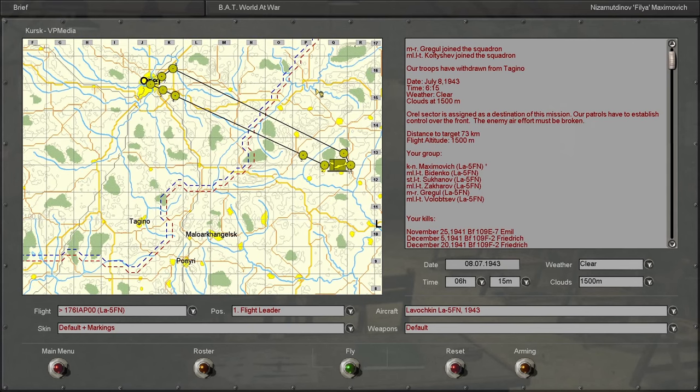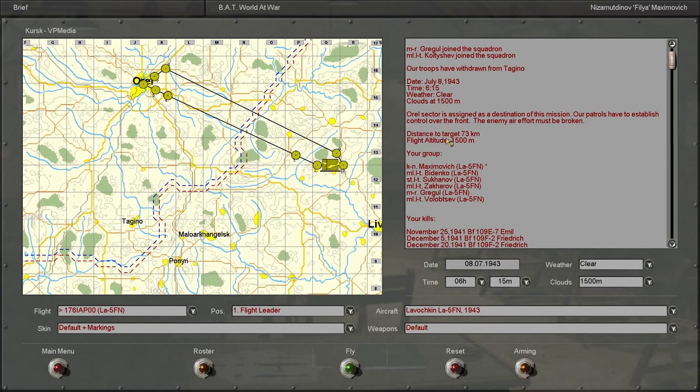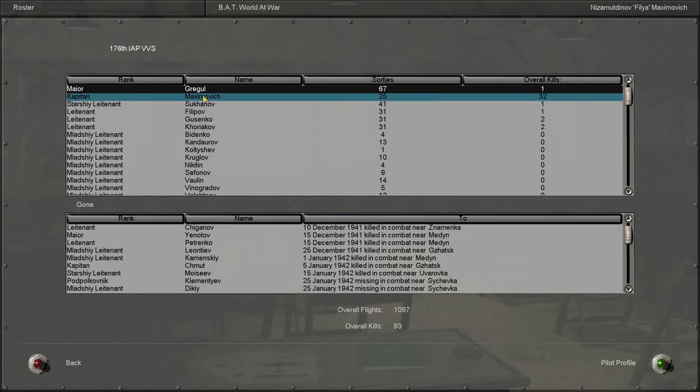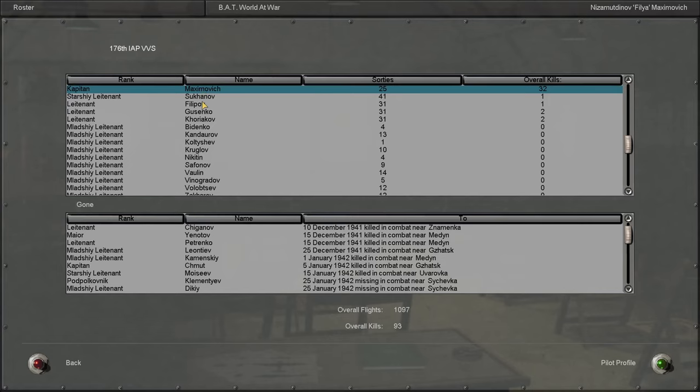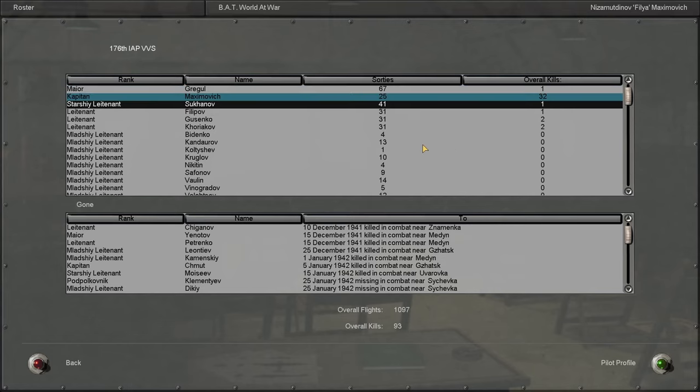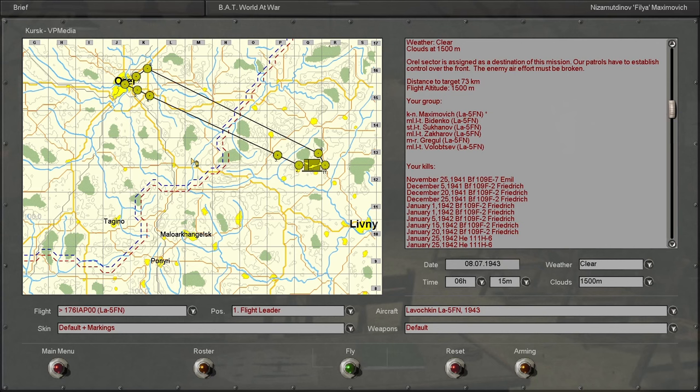It looks like we're going to be going well behind enemy lines for this next mission — honestly just looking like an aerial interdiction kind of mission. We got a new Major here, so we're no longer in charge of the 176 IAP VVS, which is kind of weird. We must have taken quite the losses, because now I'm the only person with more than 2 kills in the entire squadron. Man, that was a rough one — we definitely got humbled by that 190. Got to be a lot more careful in the future, especially in this mission where if we get shot down we're captured by the enemy. But that will be for next time — thank you for joining me and I'll see you guys in the next one.